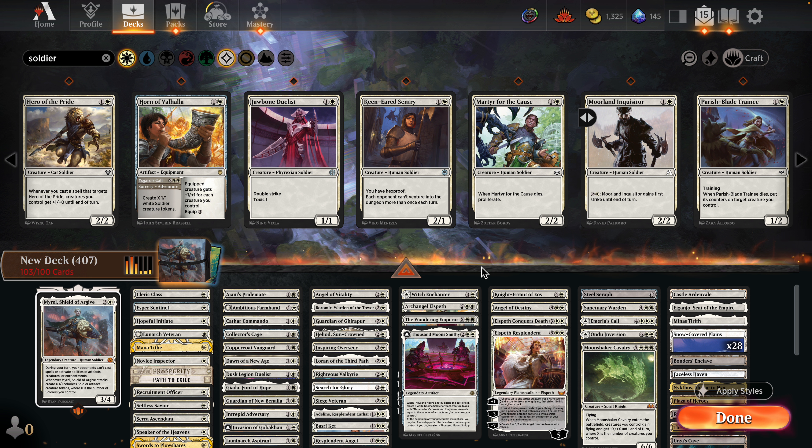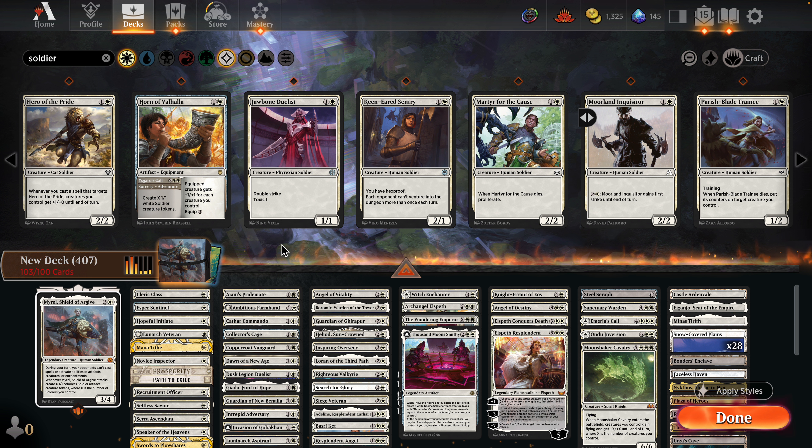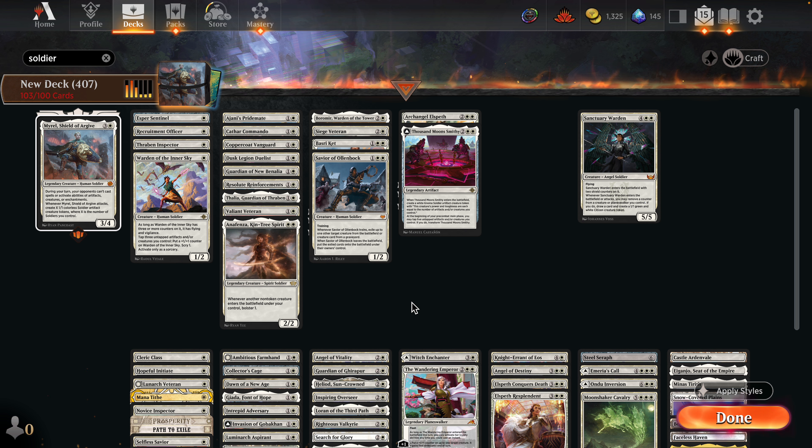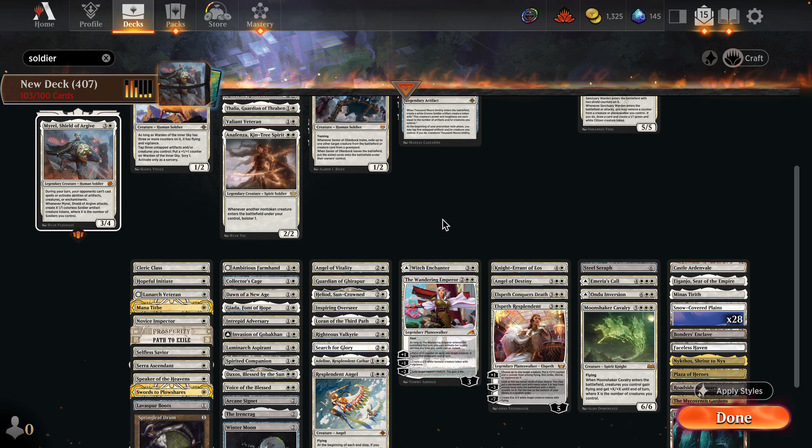Won't be targeting too much for Hero of the Pride. There are some really interesting artifacts I think I left out — one that creates a bunch of humans kind of like a horn. I feel like the angels are decent, but maybe I just get rid of them. I'm still concerned about whether we want the life gain package.